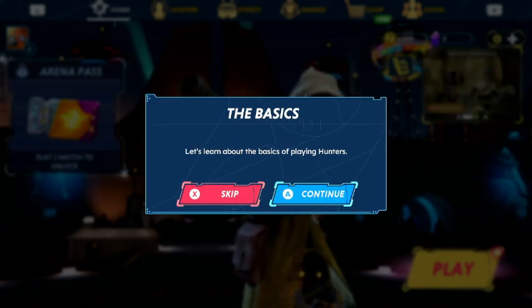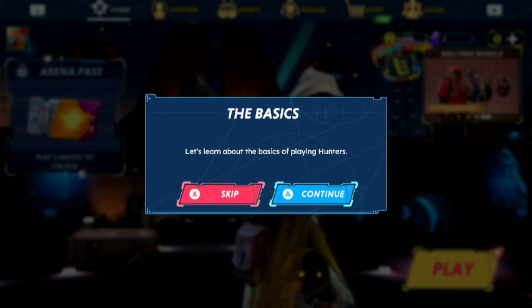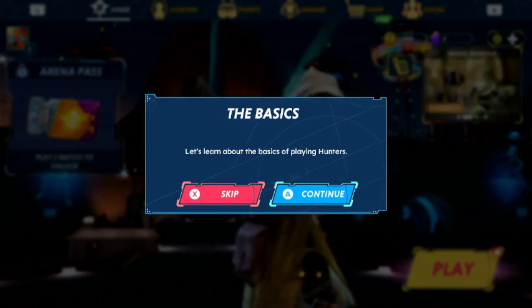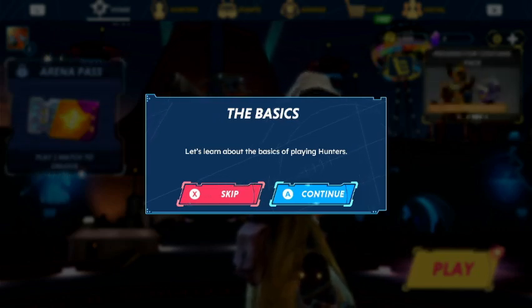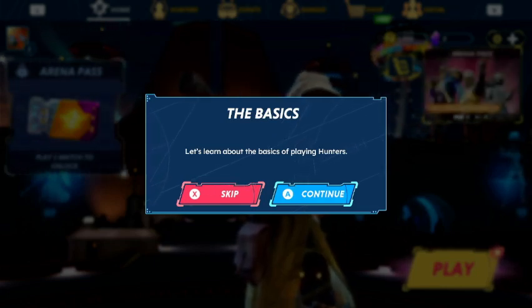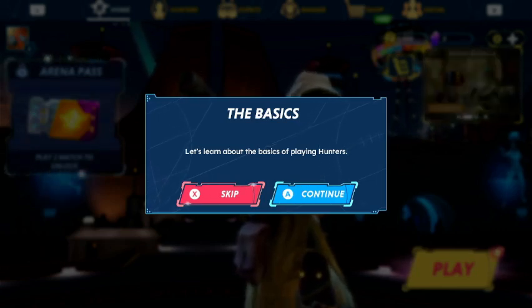Here are a few things before we get into gameplay that we're going to be looking for: see if the controls respond quickly enough, see if the gameplay is good, see if the mechanics are solid, and see if the game is worth playing. Those are the three things we're going to be basing this off of. So let's go ahead and get into gameplay.